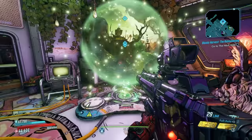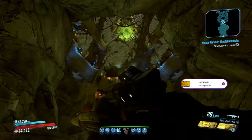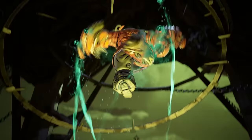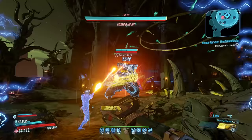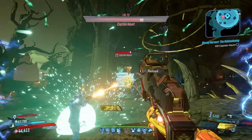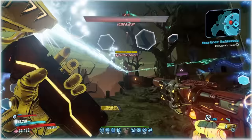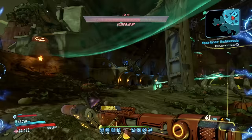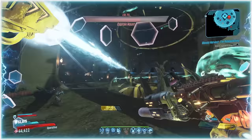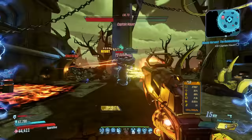Then you head back to Maurice, give him the Hectoplasm, he opens up a portal to Heck where you can go and battle your way to Captain Haunt. Defeating Haunt will land you some sweet loot most of the time. He can drop the Ghast Call Grenade, one of the best grenades in the game, or the Fearmonger Shotgun, which got a 355% weapon damage buff back in October of 2020. Haunt can also drop two dud items: the Stalker Sniper Rifle and the Overflowing Scream of Terror Shield, which can't even be anointed.